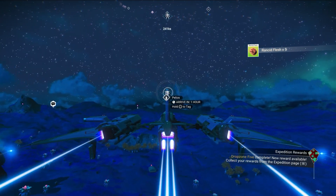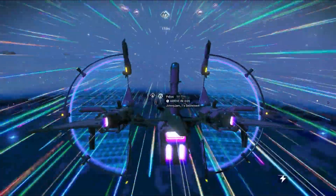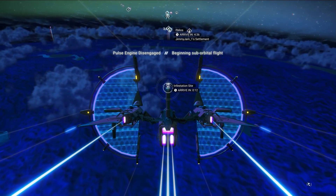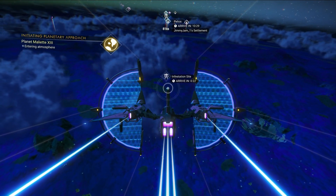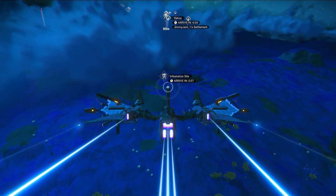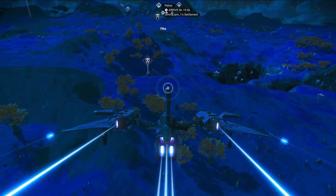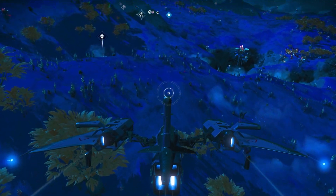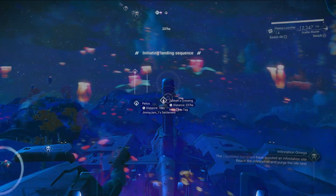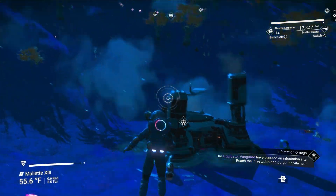All right, there is the infestation site. Looks like we're going to go out of the atmosphere and then back down. Let's pulse to it, get it marked — there we go. We need to make sure we have our plasma launcher ready so we can take care of the brood mother quickly. Let's park out here so we can walk down. I've got 14 in the plasma launcher — that should be good enough. If not, we can quickly reload; it's never a huge deal.